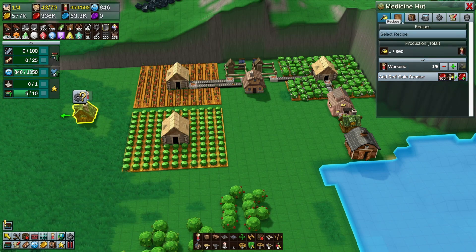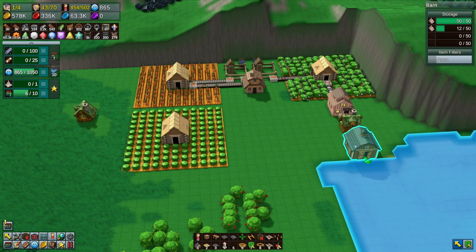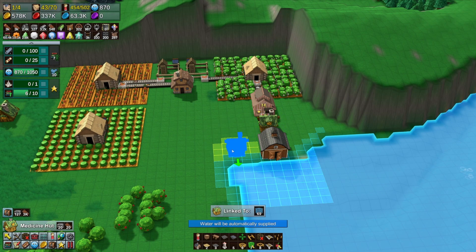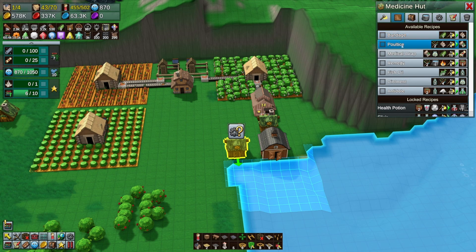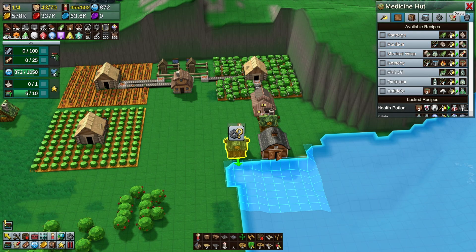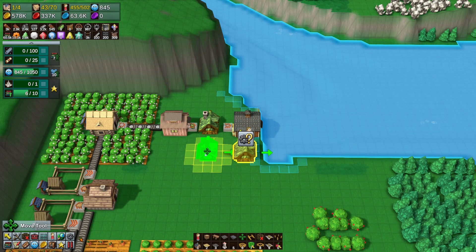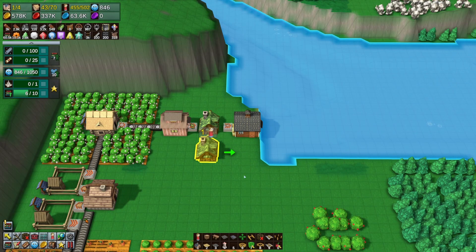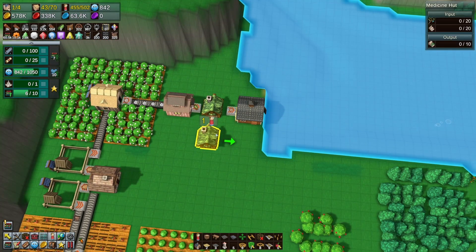Okay, bandages - so we've got bandages, we can pull from here and bring them over to right here. Let's make another medicine hut. What else do they need for the poultice? Just those two - not until we get remedy. Remedy is the only one that requires water. So now - we don't want to do it that close, let's move it back. This is going to be poultice. Maybe we did because now we could bring them out this way and take it in there.